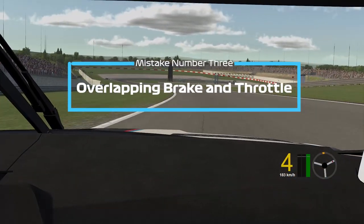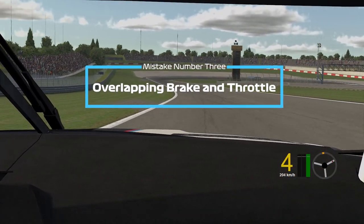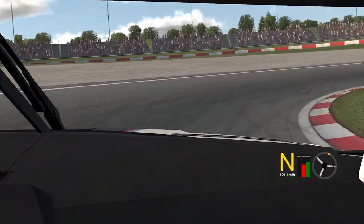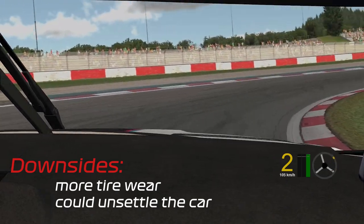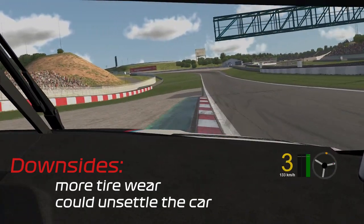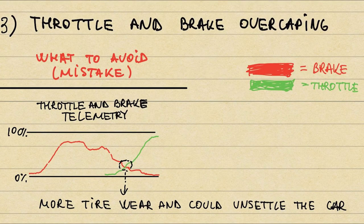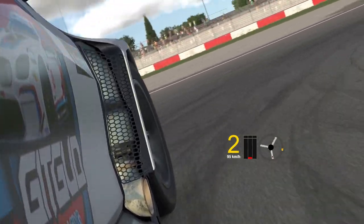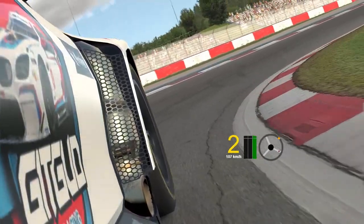Third and the final mistake I'd like to point your attention to is overlapping brake and throttle. It's not as big as the other two, but the downside is that you'll have more tire wear and, in some cases, it could unsettle the car. This is how this pattern looks if we draw it. It usually happens in double apex corners, where we try to trail brake for the whole duration and adjust with our throttle.